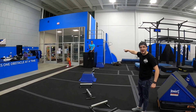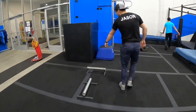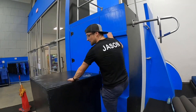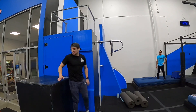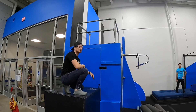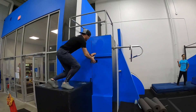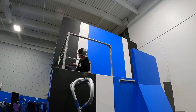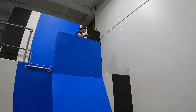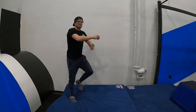You're finishing on top of that black box. You're allowed these three bars, this box, and anything you need to climb up — we just can't touch the ground. You're going to do your movement right here on top of that box, and use this rainbow box to get there. This is now the start of the next obstacle.